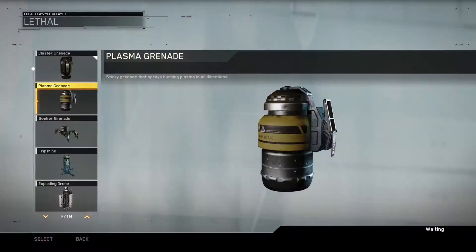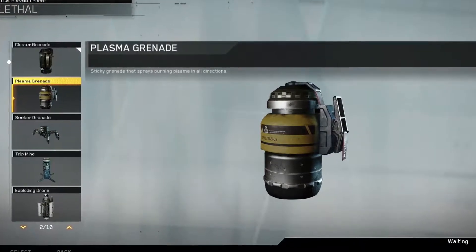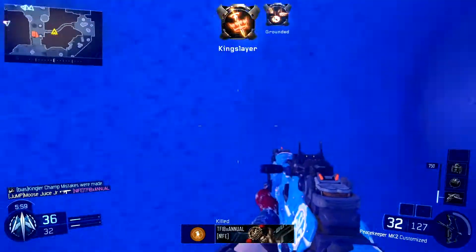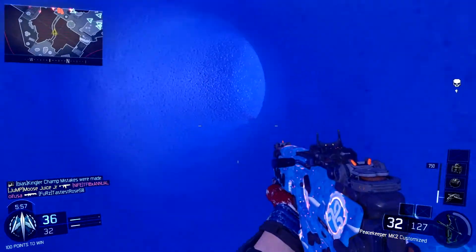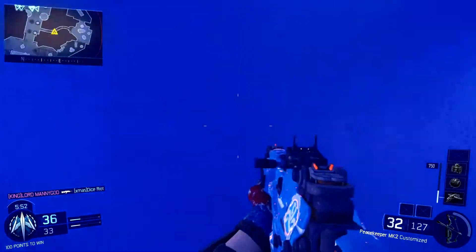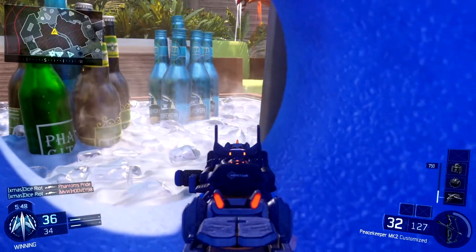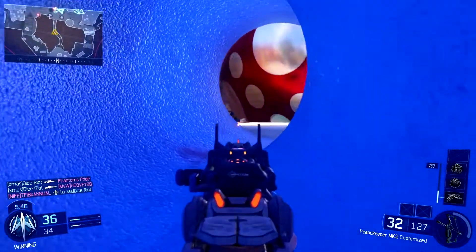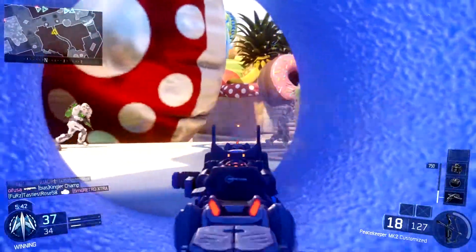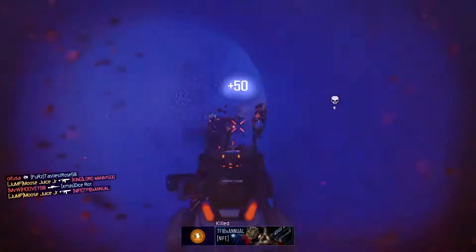Next up is the Plasma Grenade, and this is going to replace our Semtex, or our sticky grenade. The official description is: sticky grenade that sprays burning plasma in all directions. So on top of this thing sticking to an enemy, a teammate, a wall, the ground, the ceiling, or anything in the map, it's going to have plasma that bursts out in every single direction and damage enemies around there. It's a nice little update to the Semtex — a little more damaging to enemies, and to yourself if you hit yourself.